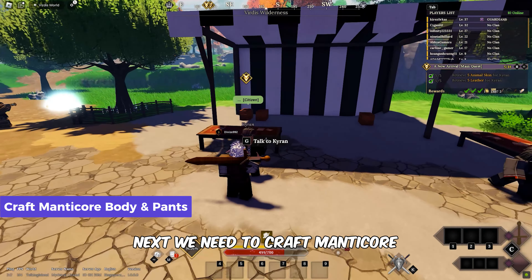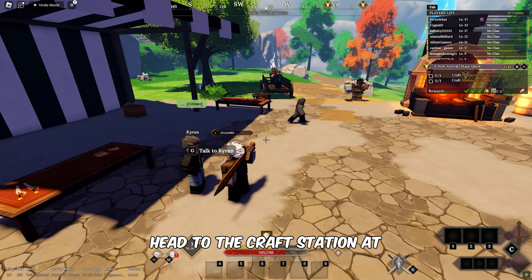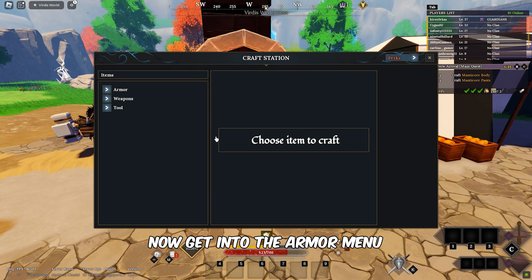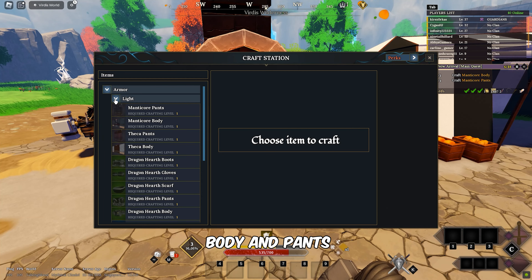Next, we need to craft Manticore body and pants. Head to the craft station at the left of Kirin. Now get into the Armor menu and choose the Manticore body and pants to craft them.